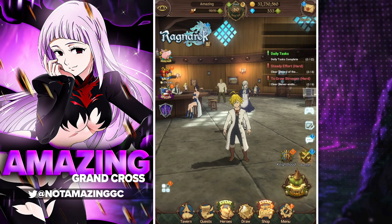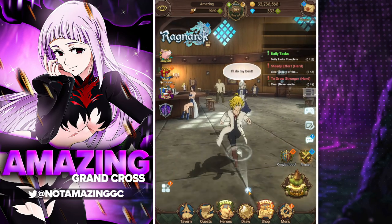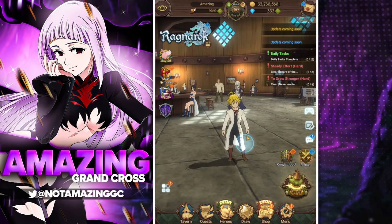Yesterday I made a video on how to awaken your entire box of six stars, and a few of you in the comments recommended I make a video on how to level 90 your box. But leveling 90 your boxes isn't really the hard part — it's more about how to get the SSR pendants to do so. In this video I'll be showing you the main places you can get SSR pendants and where I actually like to acquire them myself.